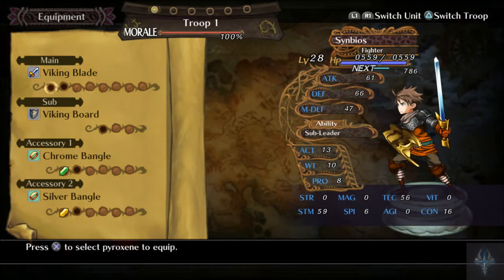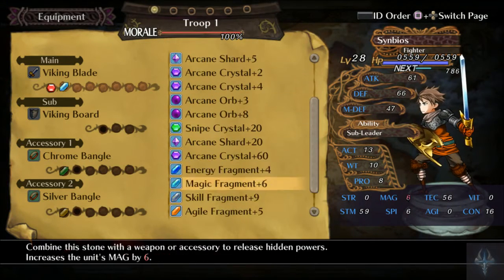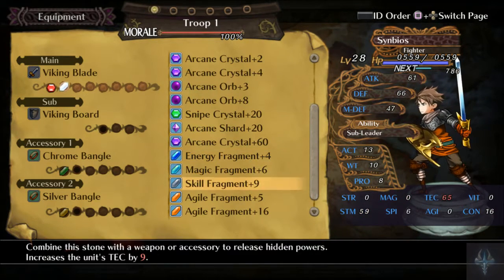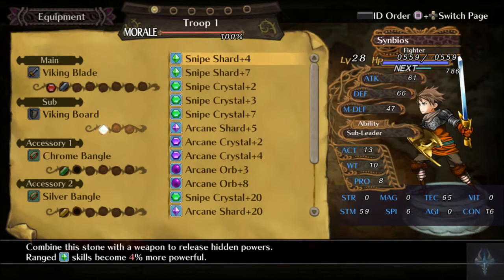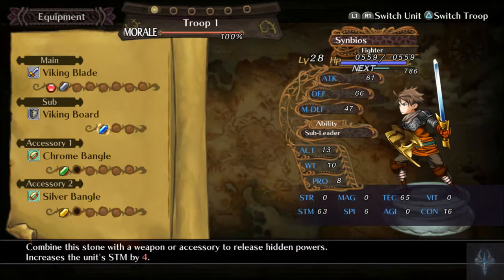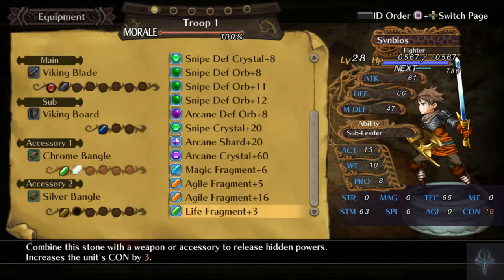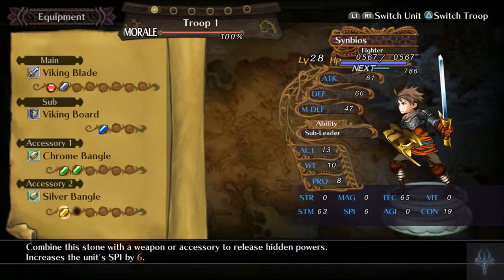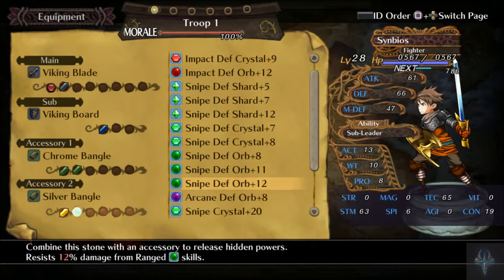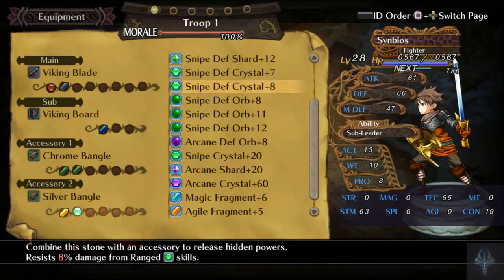Alright, let's do that. And I guess increase Tech because you don't have anything on you — we need to fix that. Stamina — increase your Constitution by a bit more. And let's give you a Defense Crystal of some sort. Let's go Snipe Defense Shark 12.